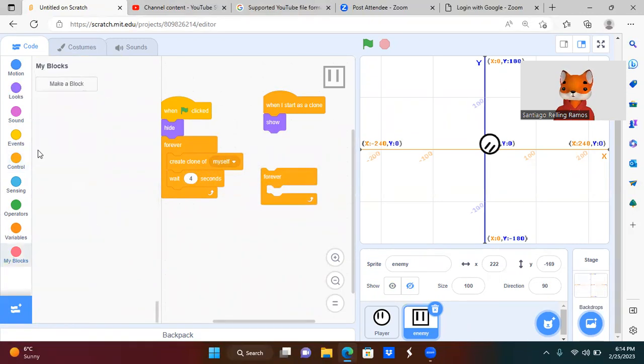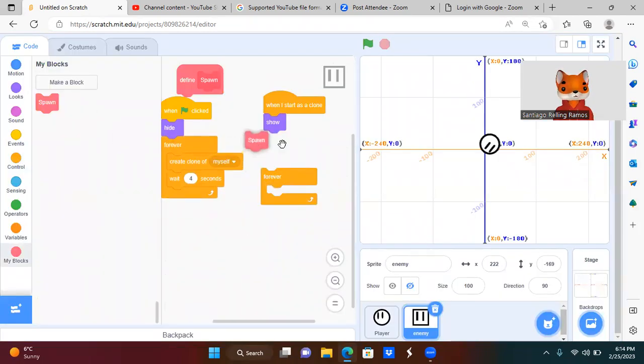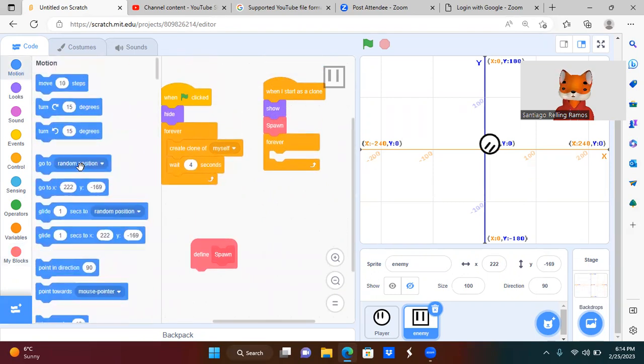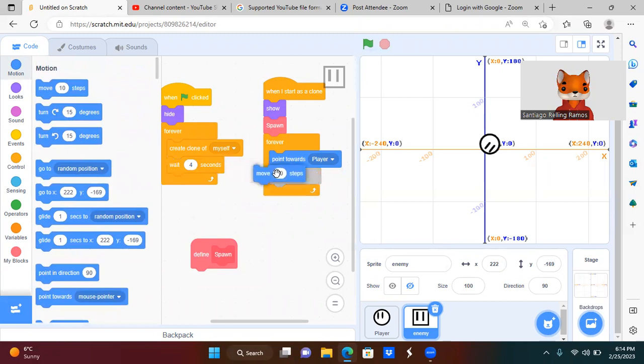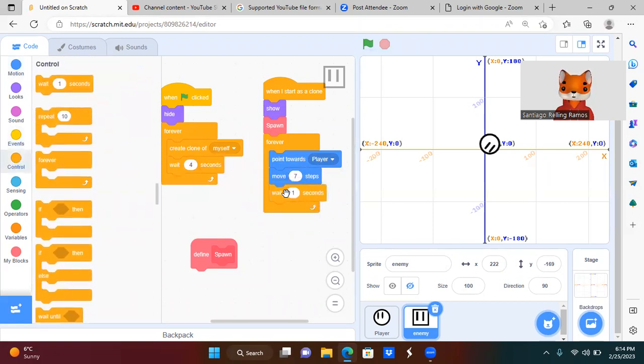We're also going to create a custom block called 'Spawn' — this is to define what the clone does when it spawns. Let's press OK and put the Spawn block inside 'When I Start as a Clone', then add a Forever loop. Inside the Spawn definition, go to Motion and add 'Point Towards Player', then 'Move 7 Steps', and add 'Wait 1 millisecond' so it's not too broken.